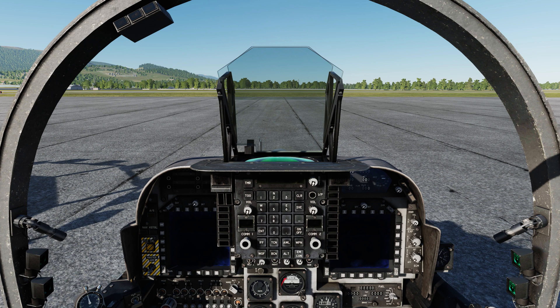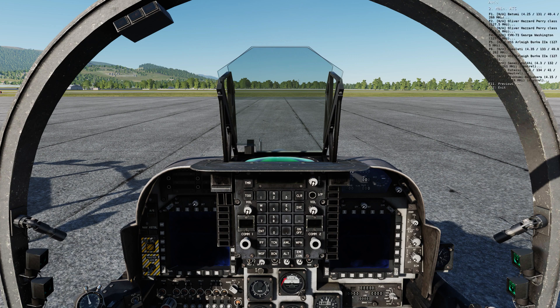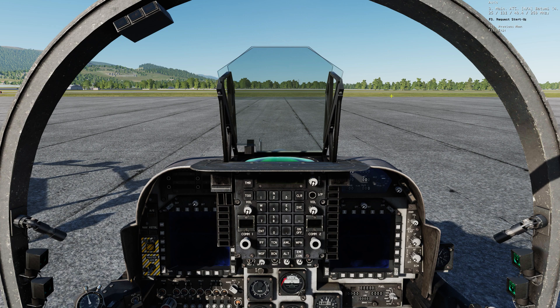When you power up, ATC will come back and tell you startup is approved. I'll be very blunt — you very rarely have to use ATC. It's not a requirement. After startup, you hit the ATC menu again, select Batumi, and request taxi. It'll give you information but basically just says you're cleared to taxi to a specific runway. It won't give you taxiway instructions like 'taxi runway 13 via alpha hold short bravo.' Eagle Dynamics is working on making it more advanced, but for now that's all it does.